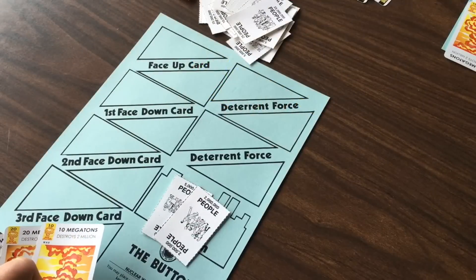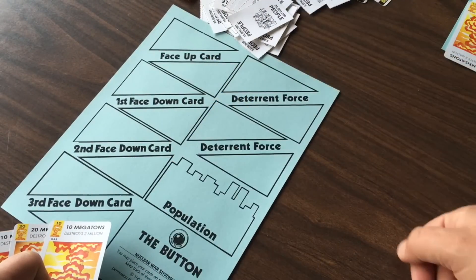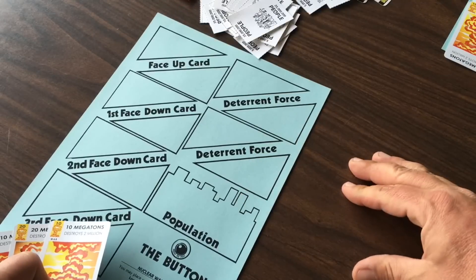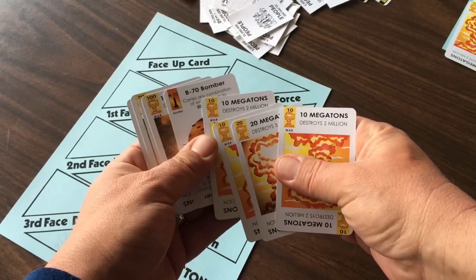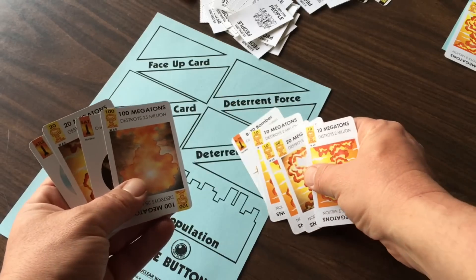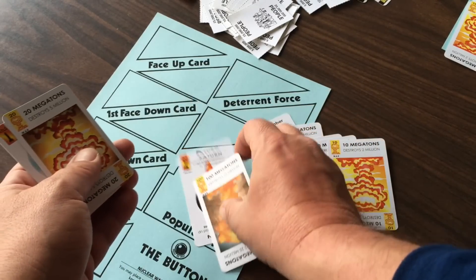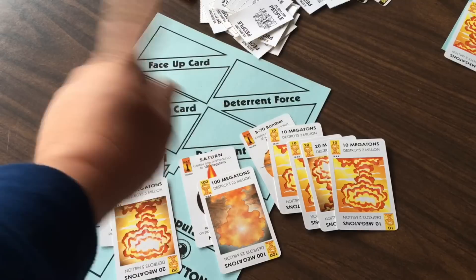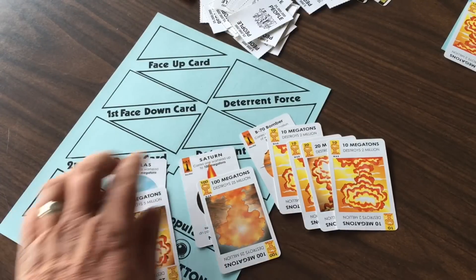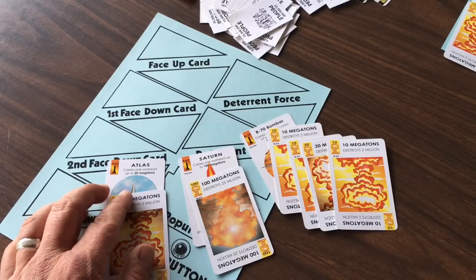Here's one of the things I love about this game: when the last of a player's population is destroyed, he's out of the game — but he gets final retaliation. Combine all the cards in your hand and make one last huge attack with everything you've got. You can spread the love around the table if you want, or you can focus all of your attacks on one enemy — perhaps get some revenge on the player who took you down.